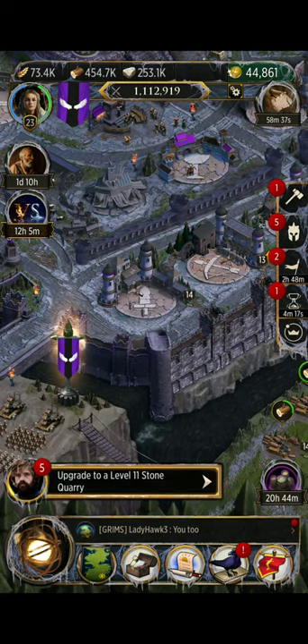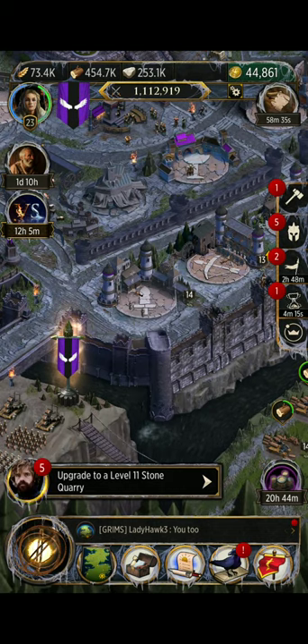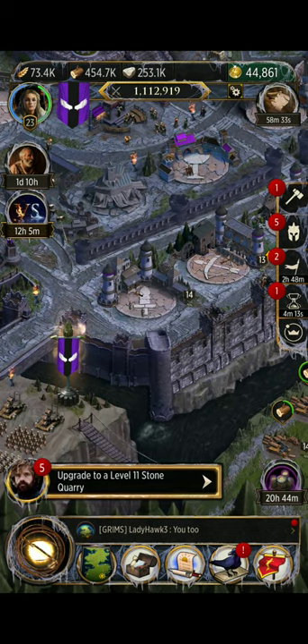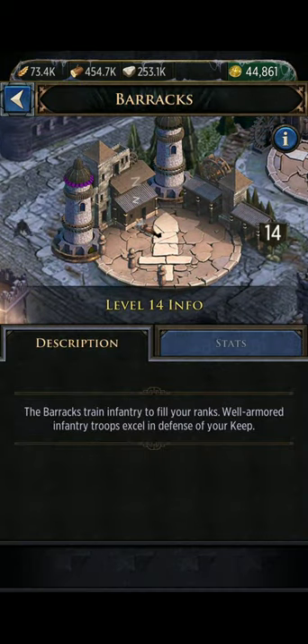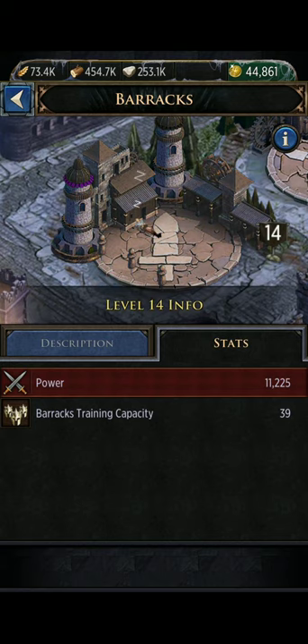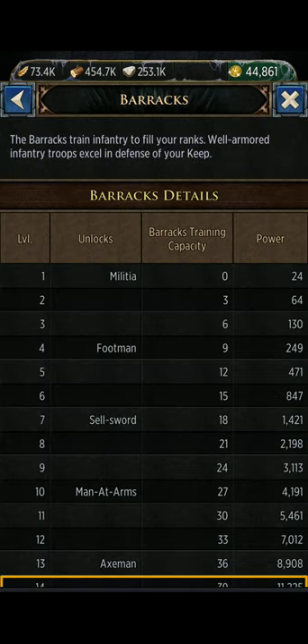For the most part, any gear that you make for your infantry troops — they don't really have seat of power gear for these troop types. So when you go to your barracks and hit info, you'll see that it tells you the barracks training capacity — at level 14 it's 39, and that's just the base; you can increase it with gear. You're going to hear a lot of players talking about T1, T2, T3 troops. They won't really talk about those guys because those kind of suck.